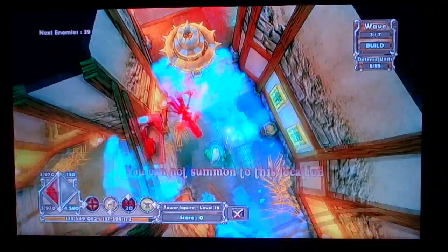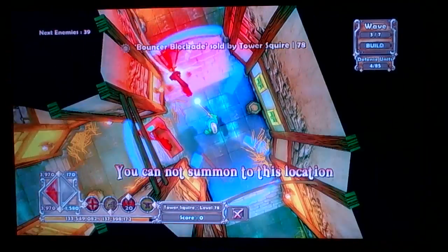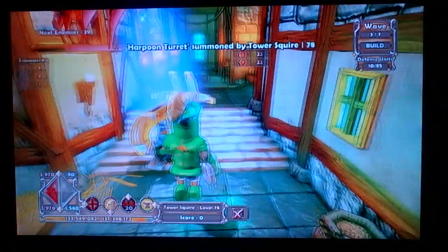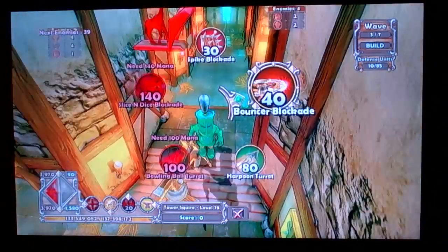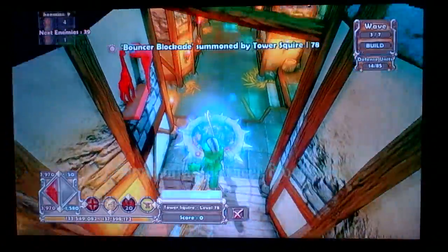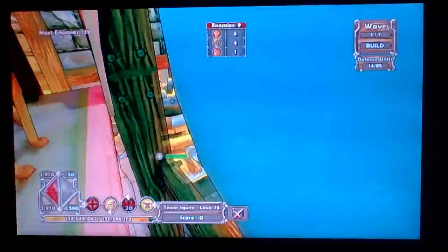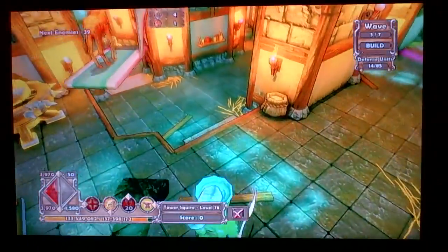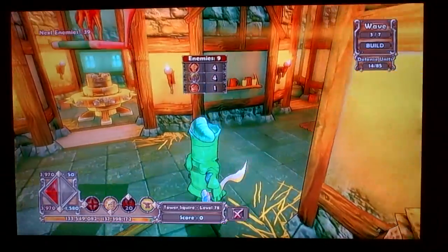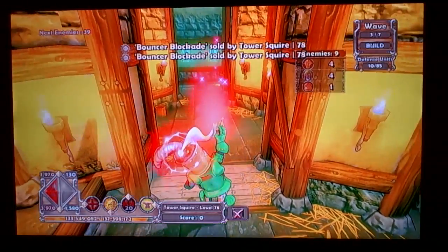I think I put it in the wrong position. I'd lay the harpoon first for you — lay the harpoon so it's sticking over the edge like that. If you have a bouncer right here, enemies will walk into this bouncer. They'll either come this way or get knocked down into here, and when they get knocked into here, this bouncer will deal with them.